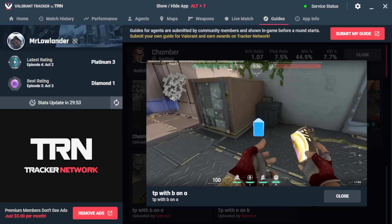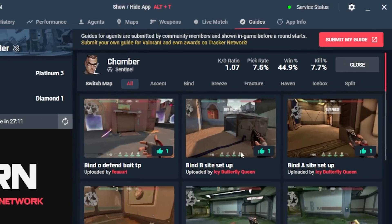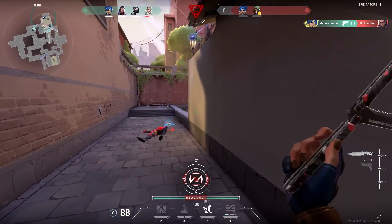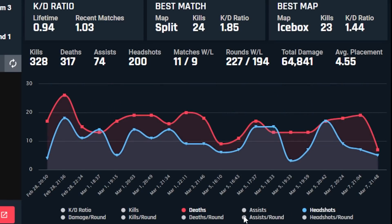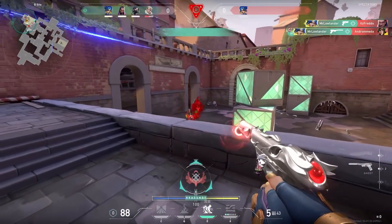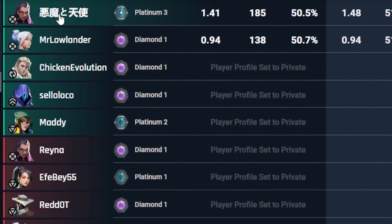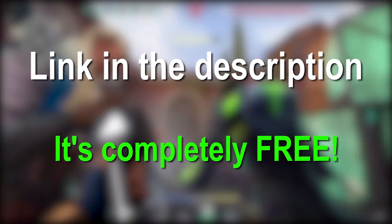This trick I got straight from the guide section on the sponsor of this video, Valorant Tracker. On the app, you can click on guides, click on your favorite agents and find tons of tips and tricks. You can even submit your own. Valorant Tracker has tons of other features to help you improve in-game: you can see your own stats, win rate, accuracy, and even how many aces you got. You can put these stats on a timeline to see what period you played good or bad, and look at specific weapon, map, or agent stats. Another awesome feature is the live match info — you can see your total damage, average damage, and how many kills you got in each round. Before you hop into a game, you can see all the ranks of your teammates and enemies. Valorant Tracker offers tons of tools to help you win games — download it with the link in the description, it's completely free.